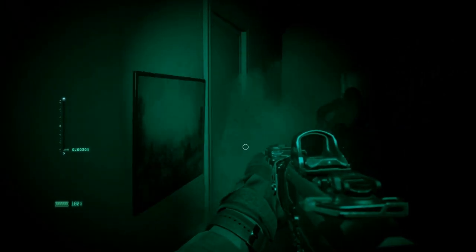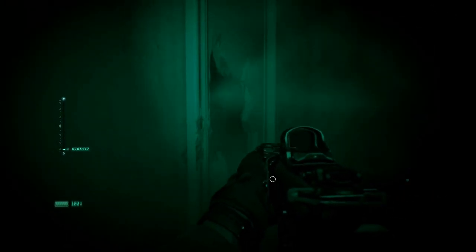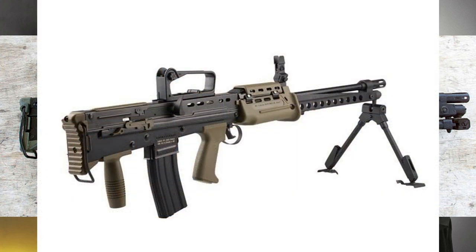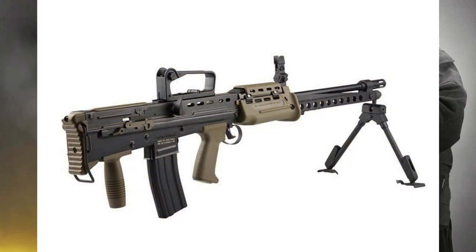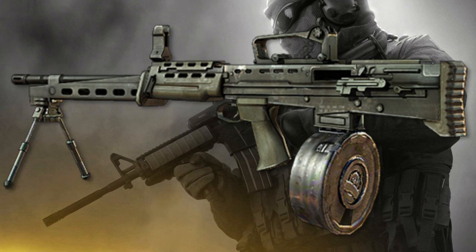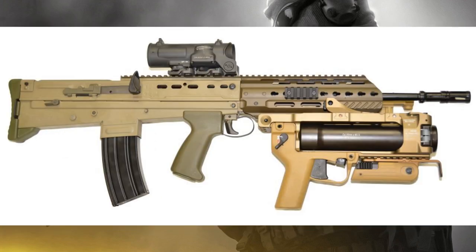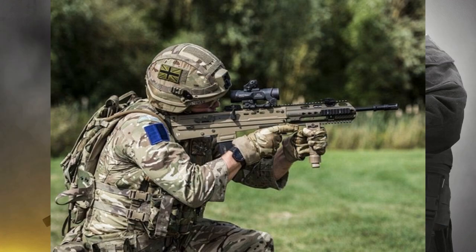The AUG H-Bar and the AUG A3 share the same ammo type — 5.56x45mm NATO. For the H-Bar you could have a 50-round drum, and for the assault rifle conversion maybe a 40-round and a 30-round mag. It'd be really cool to see the AUG come back as the H-Bar with a conversion to the most modernized version — the AUG A3. Next up, another returning weapon from both Modern Warfare 2 and Modern Warfare 2019 — the L86 — the British light machine gun, no longer in service, which is a variant of the L85.